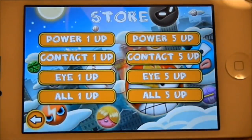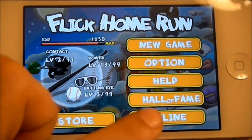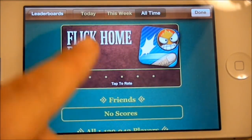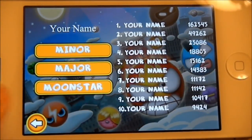So if you go into the store right here, this is just letting you upgrade your hitter, so it's pretty cool. If you go back and you go into online, you can see like your friends are playing and you can check the leaderboards. If you go into hall of fame right here, you can see this is just my high scores.